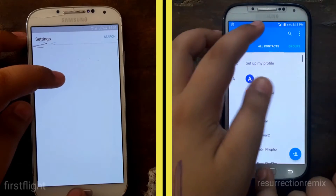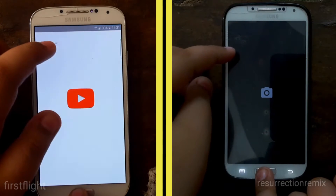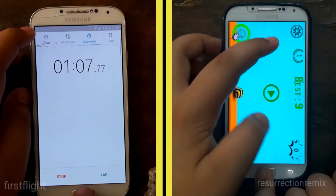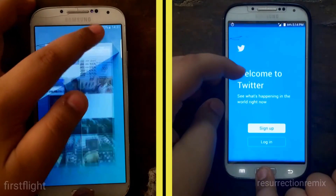It finishes the first lap with a total time of 52 seconds, while the First-Right ROM also finishes the first lap a little while later with a total time of 1 minute and 7 seconds. But it's kind of late now because the Resurrection Remix ROM is almost done with the second lap.